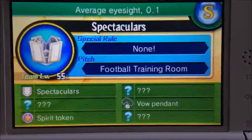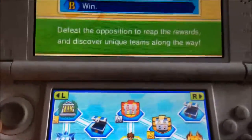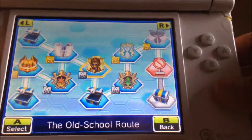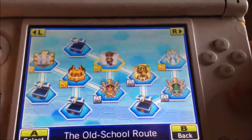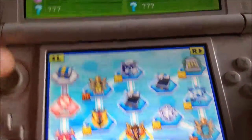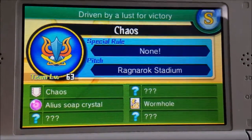To go to Team Bolt you need to pick the right route — this one, here. And for the Alias Soap Crystal, you need to pick the left route and go to Chaos, and there it is.